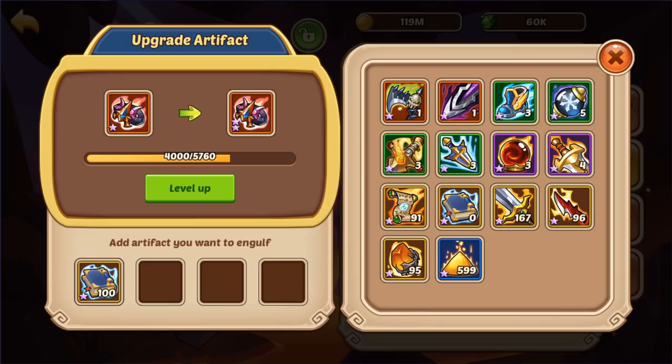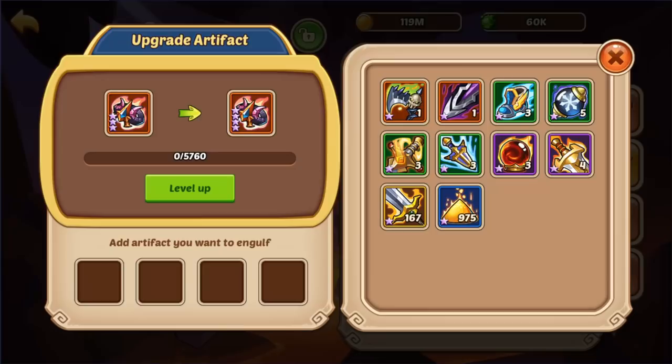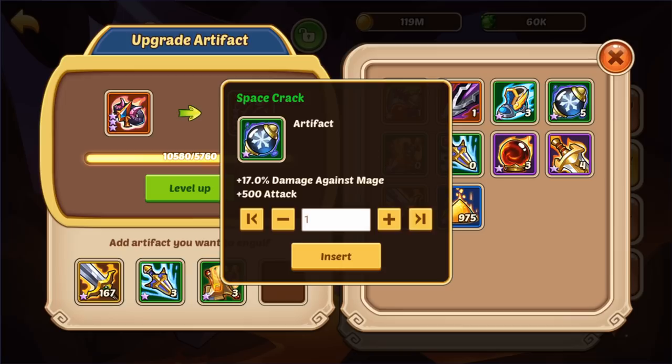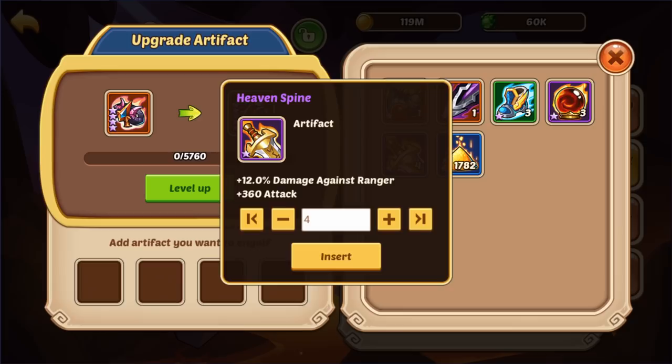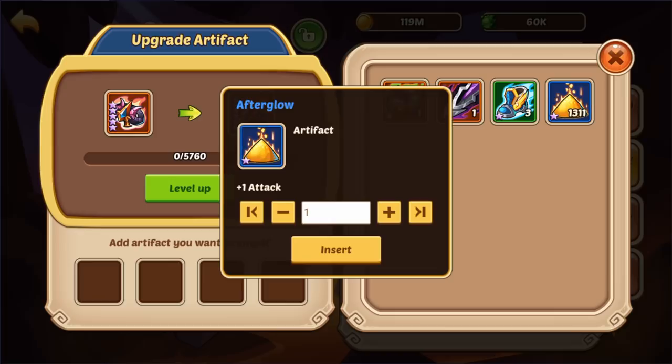I'm going to go ahead and level this up. I do think it's going to be worth it for you to level this up, especially since you're going to be building a Delosium army and this will provide some extra tankiness. You don't need the green artifacts — keep the speed ones just in case. Green artifacts are pretty much trash at the point your account is at. You're going to be getting a couple of pay-to-win artifacts here shortly.